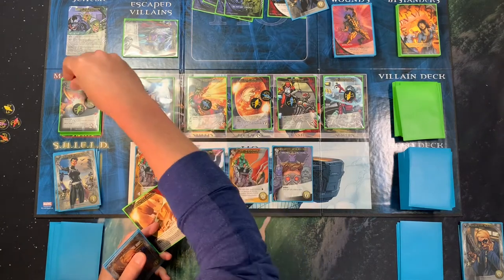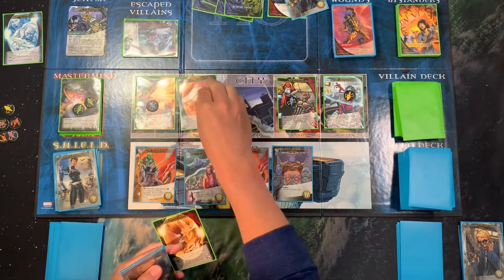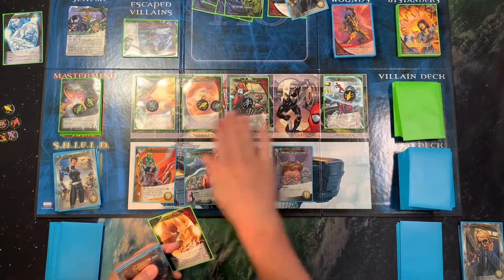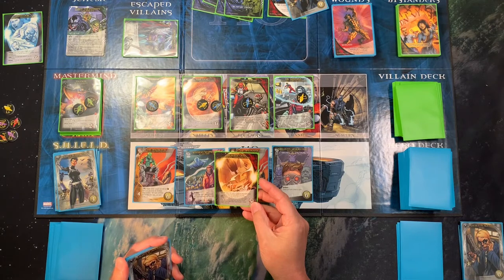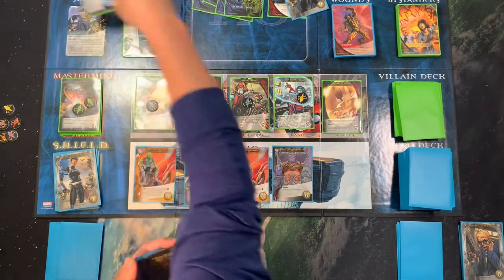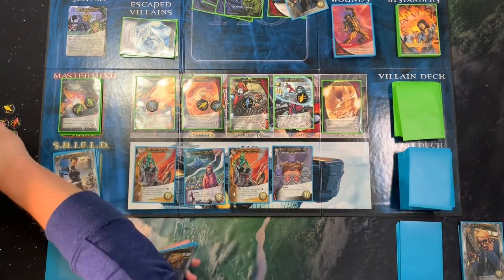This goes on Thanos, that goes back to the supply, and we'll keep track of escaped gems there. This one says: Reality Gem gains shards for each Infinity Gem villain card in the city or in the escape pile. So we can just keep it there — so that's two.